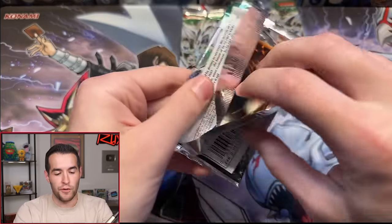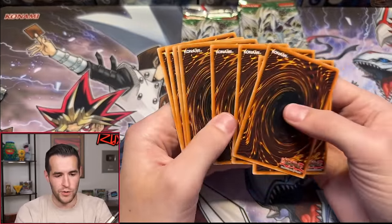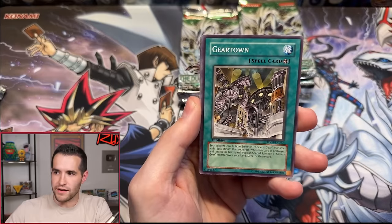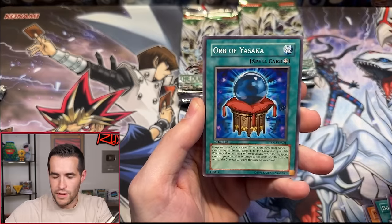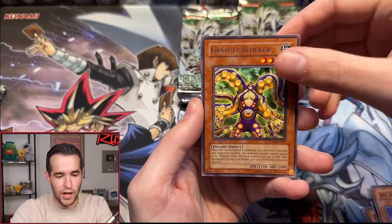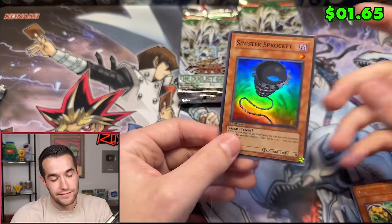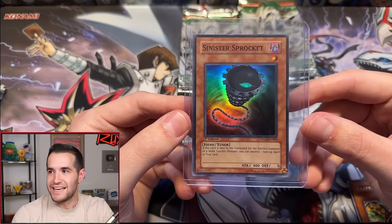Pack number nine out of 24. So far we've pulled three foils. Flippity flop, floppity flip. Defender, Psychic Snail, Domino Effect, Light Sworn Barrier, Orb of Yasaka — no synchro. Gross. Disgusting. Gravel Blocker. We didn't want synchro — we didn't get synchro. We got a super rare though — Sinister Sprocket! That's our third super. Three supers, one ulti so far. It's a fiend tuner — when sent to the graveyard for the synchro summon of a dark synchro monster, you can destroy one face-up spell or trap card. Very early tuner for sure.